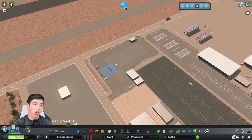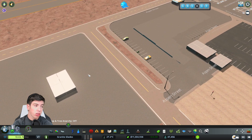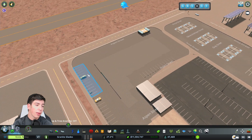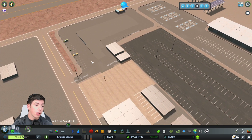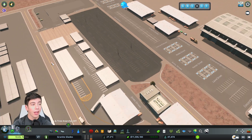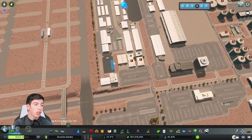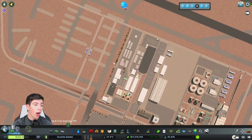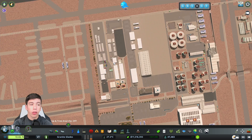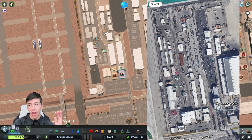Up here there's actually a garbage area of sorts where there's a whole bunch of dumpsters everywhere. Then this area is a parking lot, and so is this — I've still got to make that. And then this is another parking lot. I'll show you this from up in the air and throw a screenshot up of the actual area so you guys can tell me what you think.